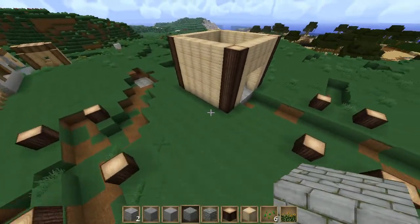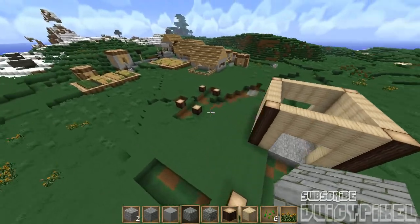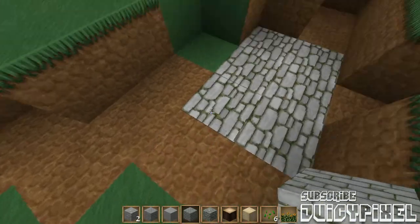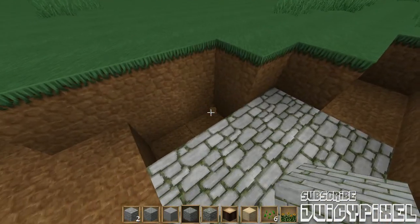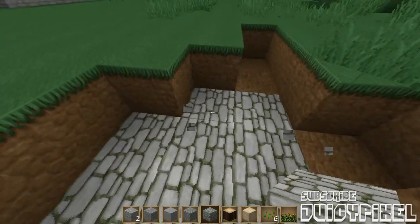Hey guys and welcome back to the Japanese garden build. Last time we started mapping out the area and started playing around with some textures. This is the mossy cobblestone which looks very beautiful. I'm going to use it for the base of the river.